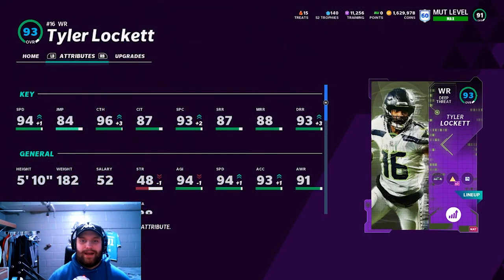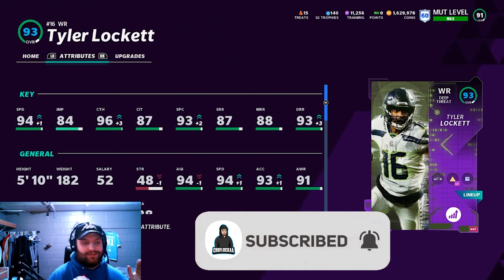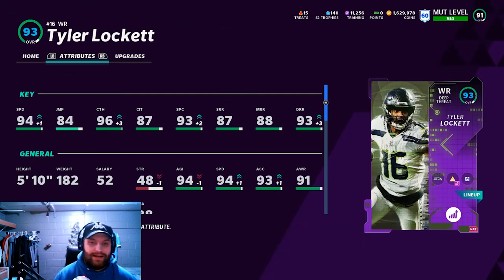What's up everybody, it's TrueFlock back at it again with another Madden YouTube video. Today we have Tyler Lockett, 93 overall with his power-up. He was very expensive because I did get him very early. I'm probably going to sell him and get him back because this card is literally insane. Looking at his stats: 94 speed, 93 spec catch, 96 catching, and 93 deep route running — he is a deep threat.